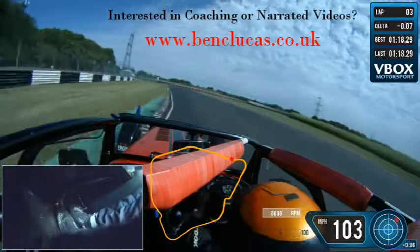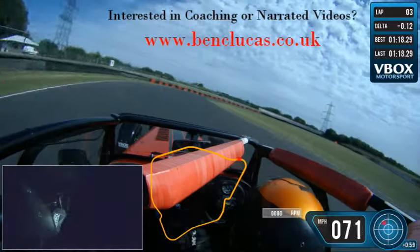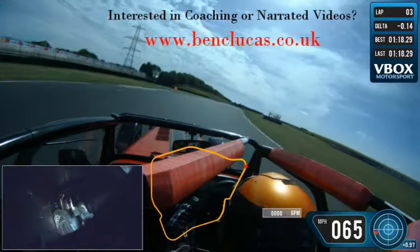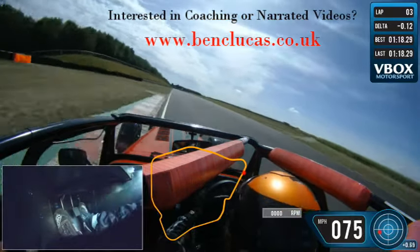You're looking to brake just where that left-hand apex is, keep the car as much to the left as possible, and then carry the brakes initially into the right. You hold that kerb on the inside for a small period before picking up the throttle and then hopefully using that exit kerb.